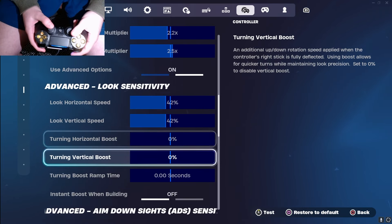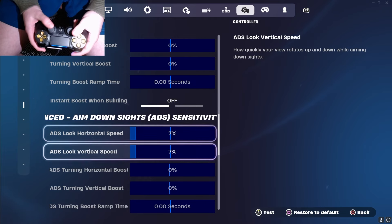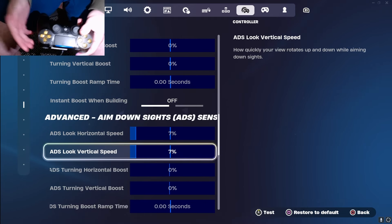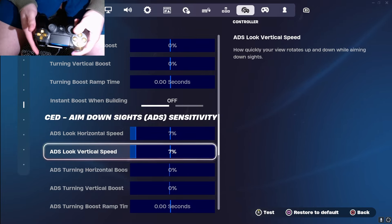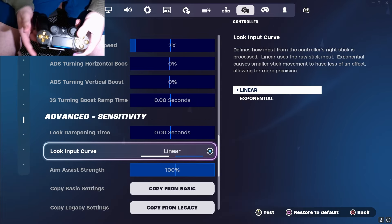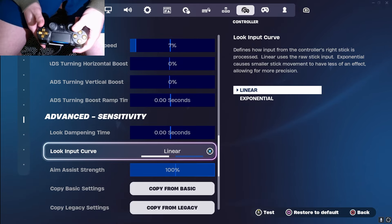I also make sure boost is off on everything — instant boost off, it doesn't matter because I'm at 0%. My ADS I have at 7.7, which is a lot lower than most people. It makes it harder with snipers so you need to pre-align your shots before you aim in, but it'll make you absolutely beam with your ARs. I make sure to have a linear curve — otherwise you're just going to be choppy with your movements. People that use exponential — you're wrong.